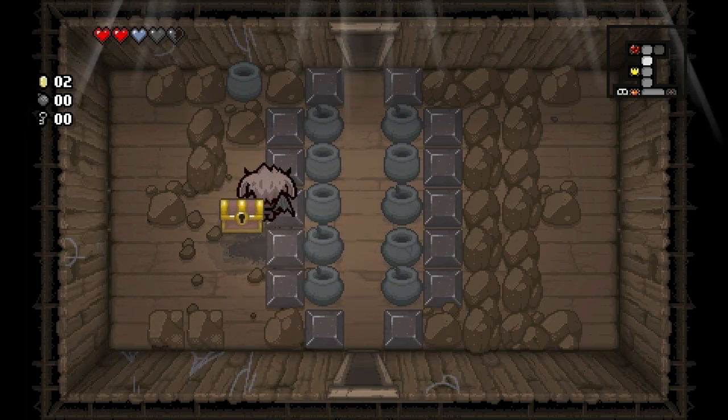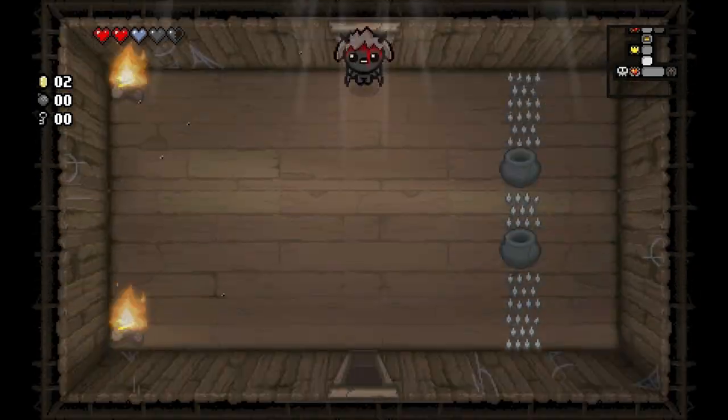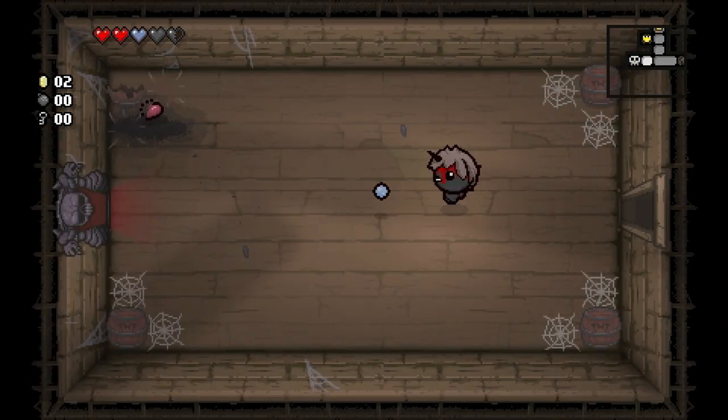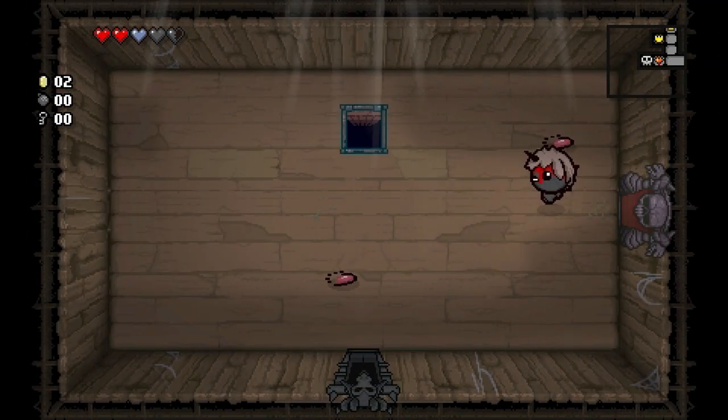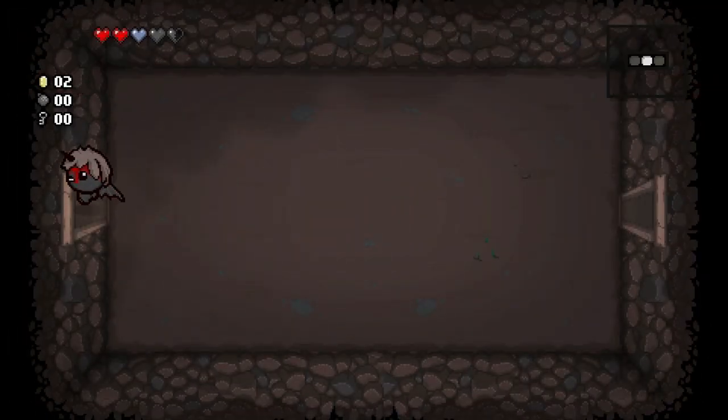It requires a key. We can't get to our item rooms, we can't open that chest, we wasted our bomb. The devil room is still open. Hopefully our luck changes — we need some bombs, we need consumable items. Pills would be good.